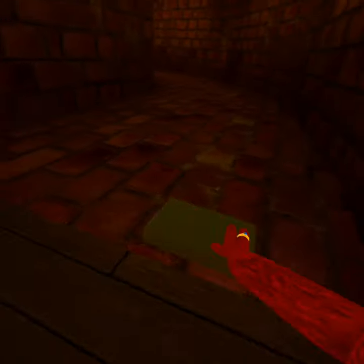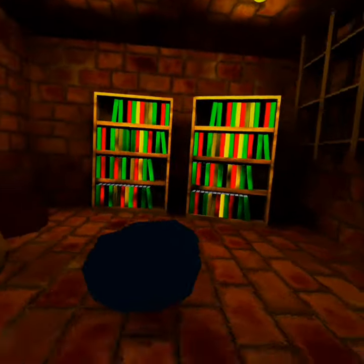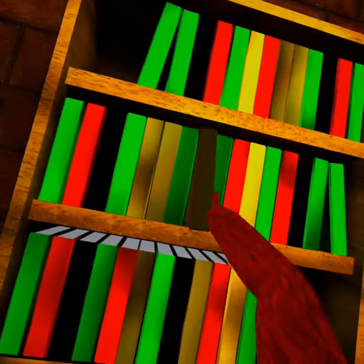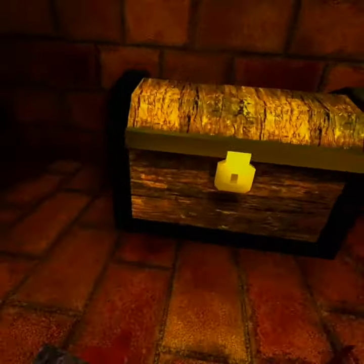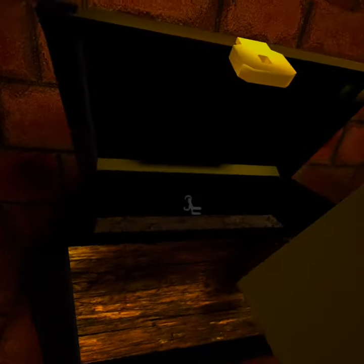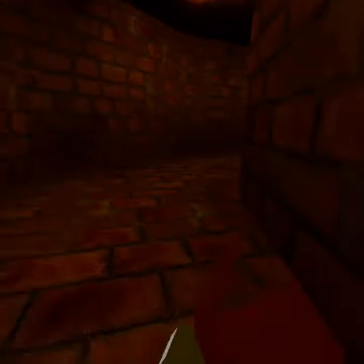Then you are going to want to go over to this bookshelf and put your book in right here. That will open up the bookshelf and you can now claim the secret little handheld cosmetic.